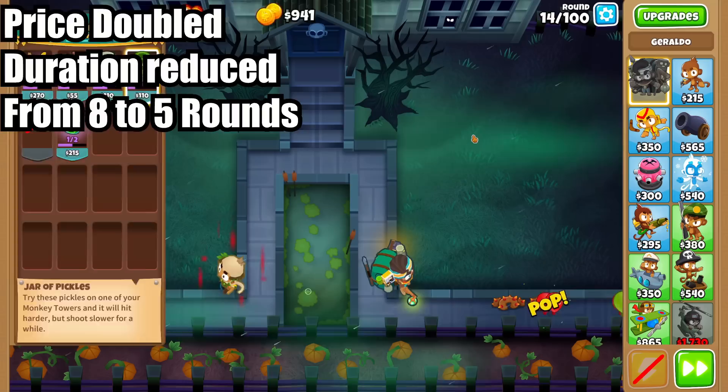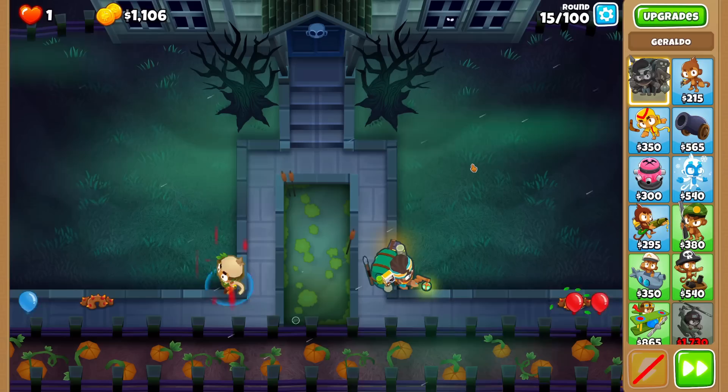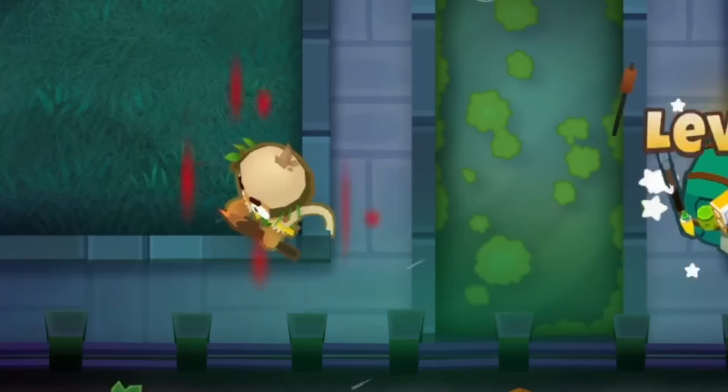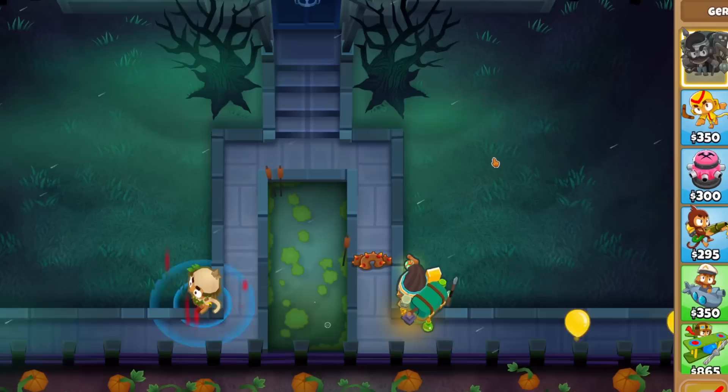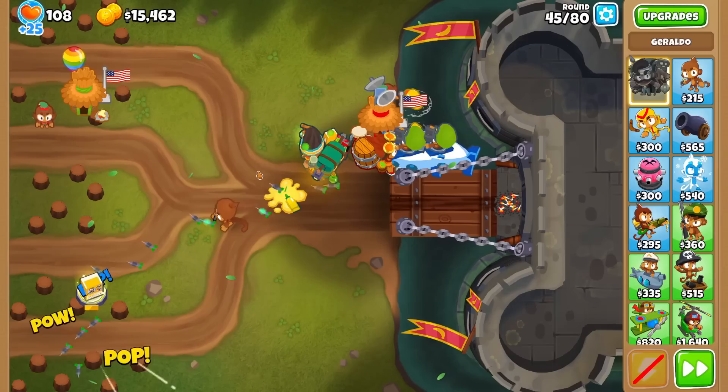To start, his jar of pickles price was doubled while also getting its duration reduced. This eliminates the brainless pickling of your main tower for the entire early game and makes you really decide what monkey and round to buff. Obviously, pickling is still worth it, especially on Druid of the Jungle and other low damage towers, but you need to be careful — $50 for an 8-round buff was very manageable, but paying $100 for a 5-round buff will hurt your wallet a bit more.